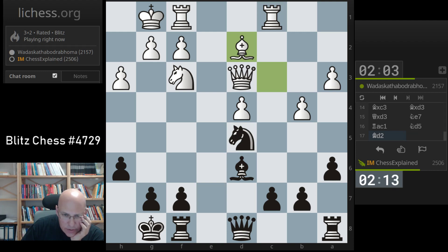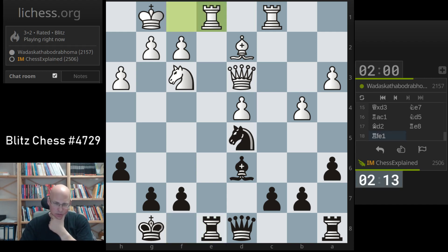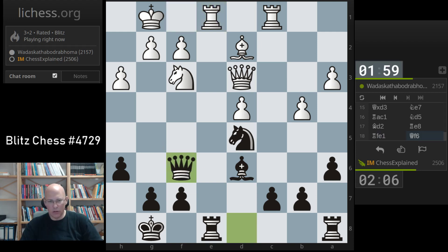Knight to d5 from knight to e5 - I should probably prevent that. Not a big problem, but if you can prevent it, it makes sense to do so. Queen to f6, keeping knight e5 out of this position.